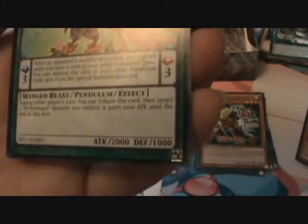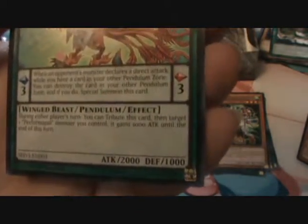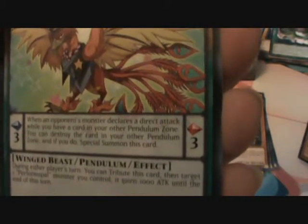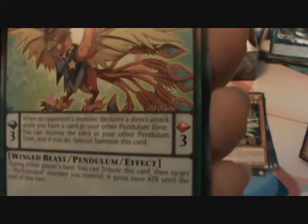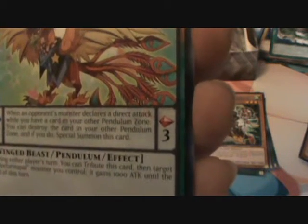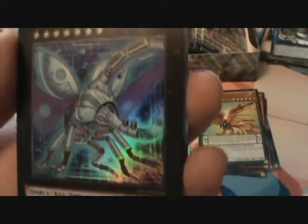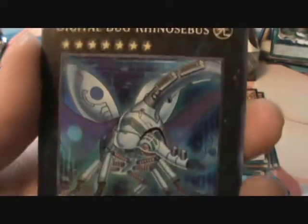During either player's turn, you tribute this card, then target one Performapal Monster you control — it gains 1,000 attack until the end of this turn. When an opponent's monster declares a direct attack while you have a card in your other Pendulum Zone, you can destroy the card in your other Pendulum Zone; if you do, Special Summon this card. So that's one of the Performapals. Digital Bug Rhinocebus — all these bug cards. That's a Super.